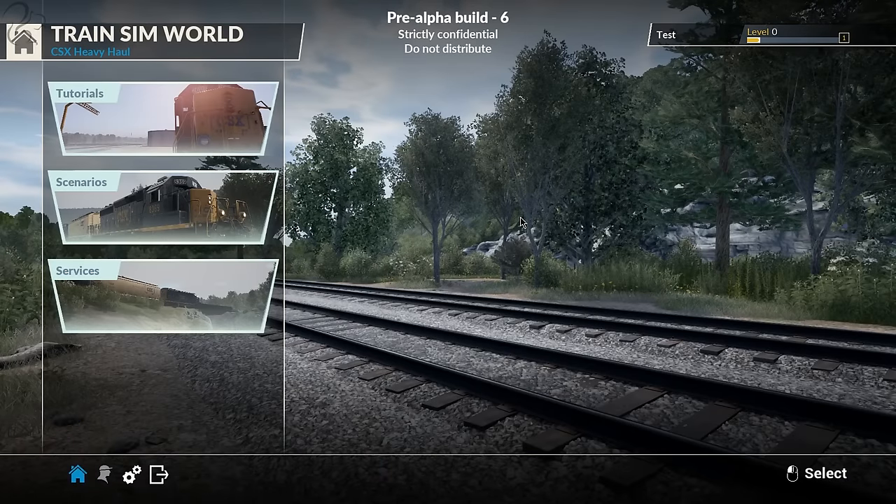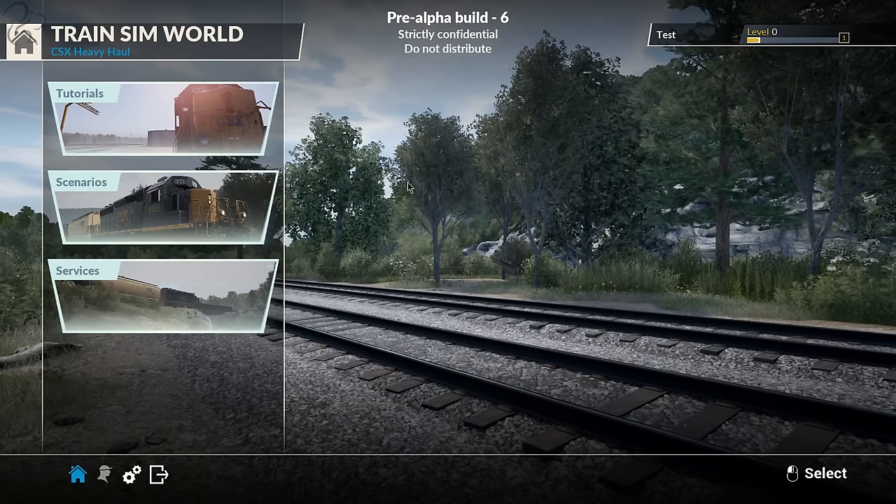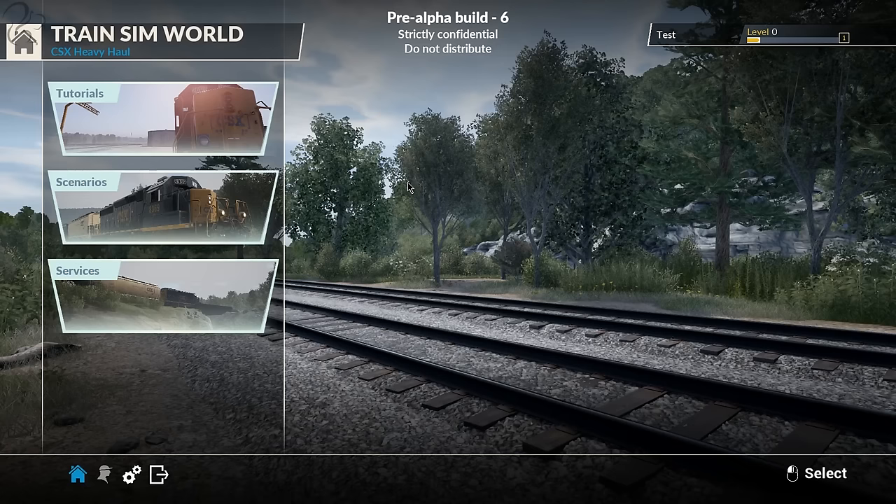Let me caveat this straight away and say what you're going to see is not necessarily what you're going to get. This is an early access look - this is not necessarily representative of the final build of Trains in World CSX Heavy Haul. All that kind of disclaimer out of the way, this is not an advert. I'm not being paid. They have given me a key to take a look at it, and I'm going to give you a look at it.